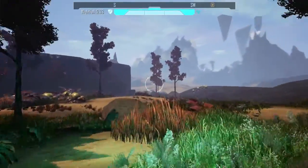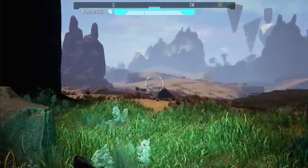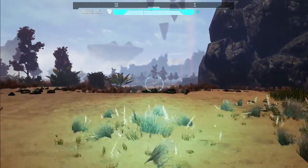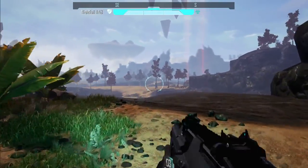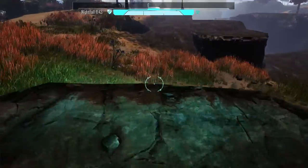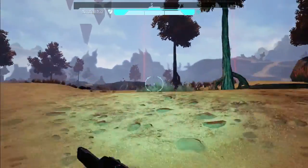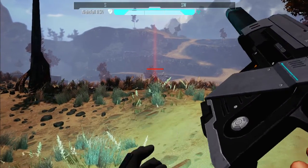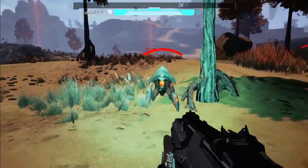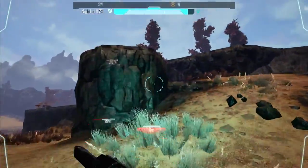Stupid rocks knocking me around. Lock and load. Okay, so we got these guys over here. Should have probably stored away some of the goodies they give us when we kill them. Little valley here. Okay, which one's closest? Come on. Nice. Let's run up here — they can't get us up here.